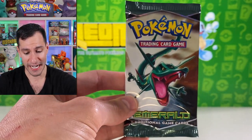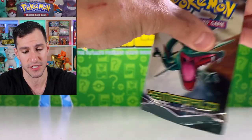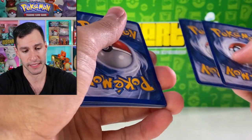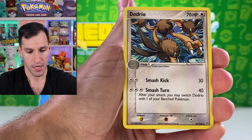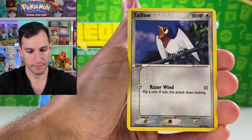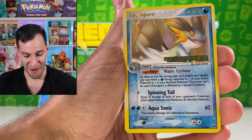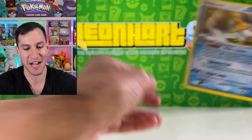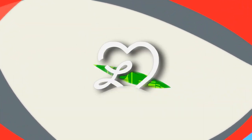One final EX Emerald pack. Simple reminder — please leave a like and share this video. We're hitting 950,000 subscribers very soon and I'll be doing a big opening for that milestone. Opening it up: Dodrio, Torchic, Pichu, Spoink, Taylo, Mudkip — first time ever — a Swampert reverse rare! And unfortunately a Darkness Energy. But I'll take the Swampert reverse rare — centering looks awesome.